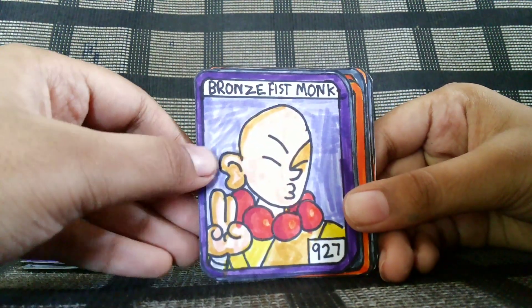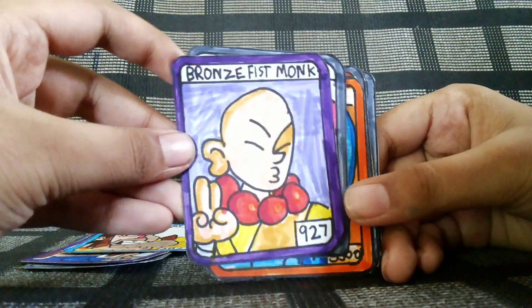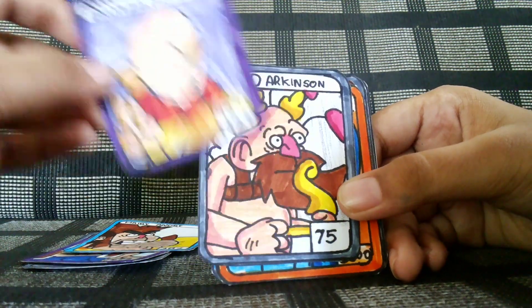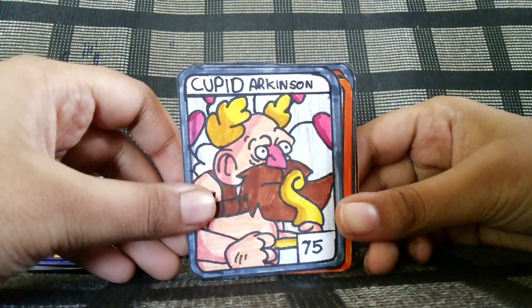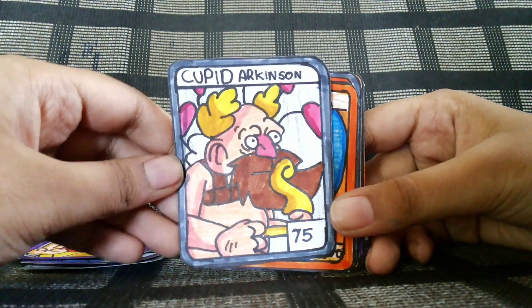Bronze Fist Monk — it's a legendary, 927 attack. Cupid Ericsson — I can't pronounce it — but 75 attack.